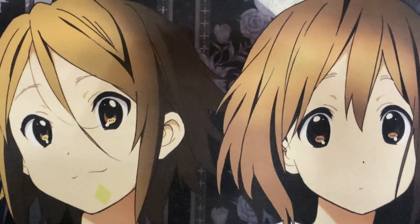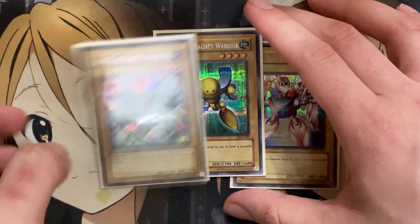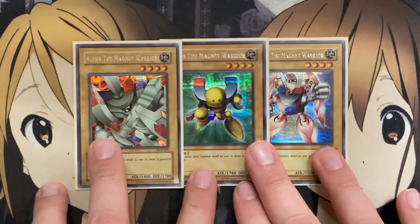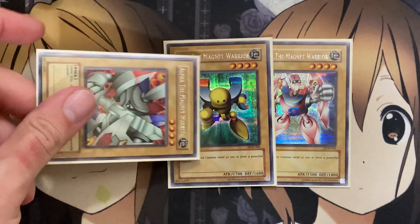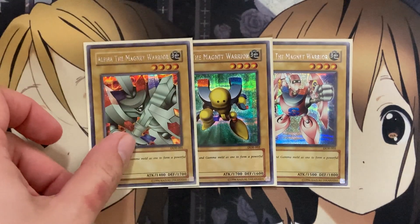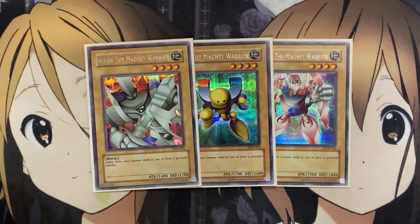I still like to run the original Magnet Warriors just for some different name options — one Gamma, one Beta, and one Alpha. It's a player choice; if you didn't want to run these cards, you could put in additional hand traps like Ash Blossom or Effect Veiler. But it's player preference. They're still special summon targets, and being additional level four monsters means if you send these with your Epsilon, you have more rank four plays available.